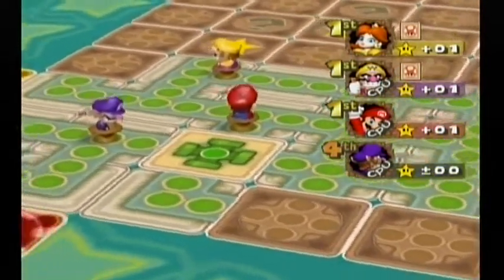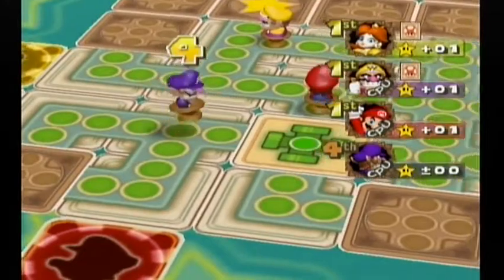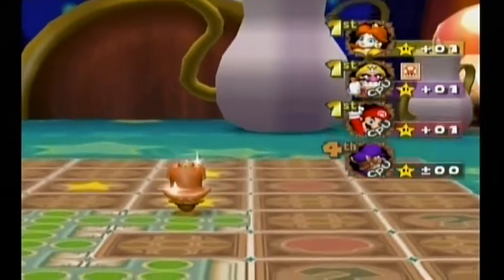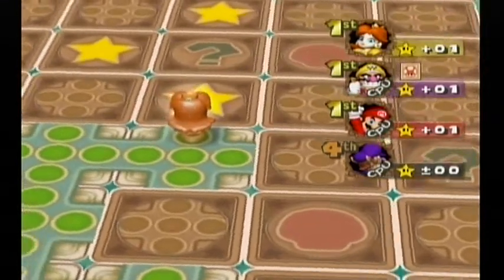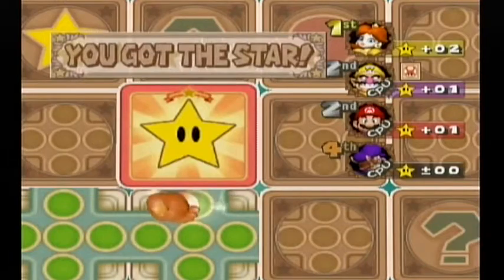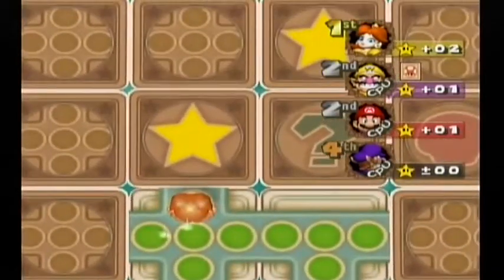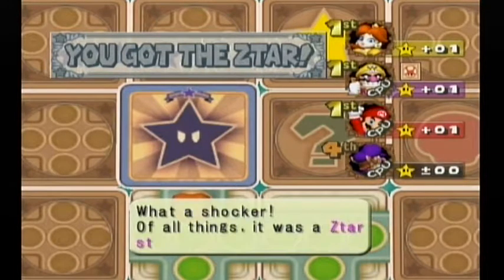Especially because this game is not over until it's over — there are still five star cards left, so anything can happen. Although I honestly don't think this is going to last very long. I love how they squish Mario. Let's use the mushroom. Double sixes again! I got my star back! Back in the lead. I can get a star — let's go up. But that's a Z-tar — as you'd expect, you lose a star from it. Kind of unfortunate. I took a risk and it didn't pay off. What a shocker — of all things, it was a Z-tar.